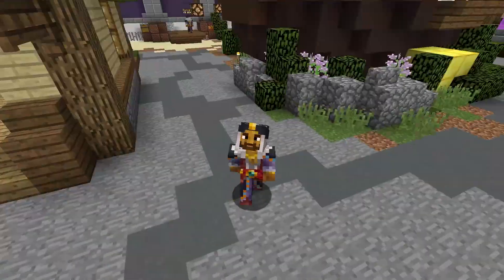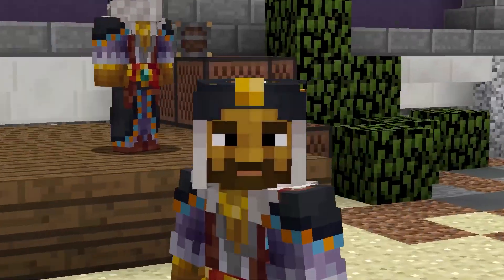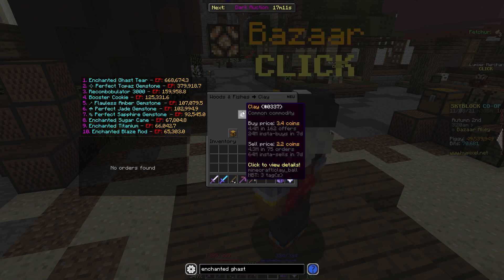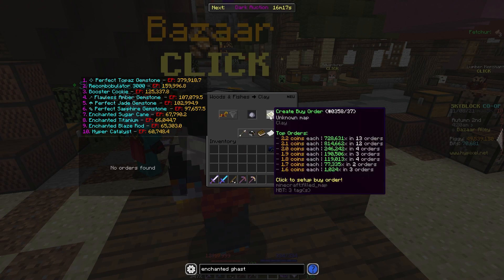Let's get into the video. So let's take a look at another flip that's going to be taking advantage of people that use clay minions. Go over to the Bizarre and go over to Clay in Woods and Fishes. With clay, you do actually need to use buy orders because we're taking advantage of people that use clay minions.